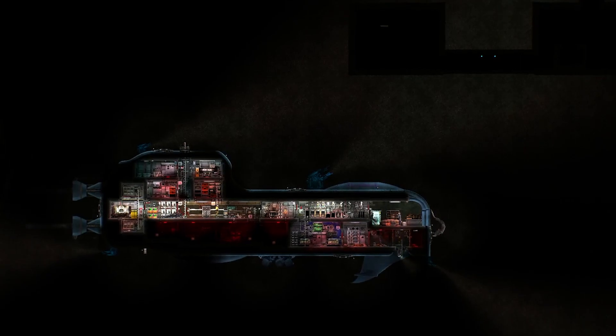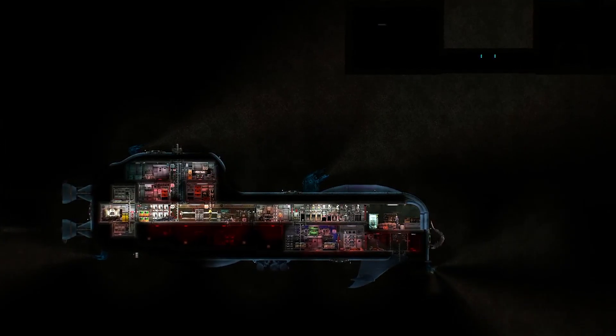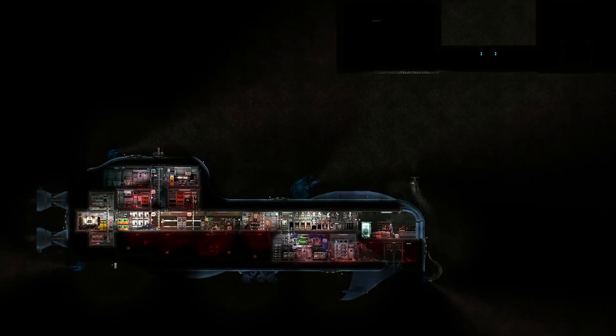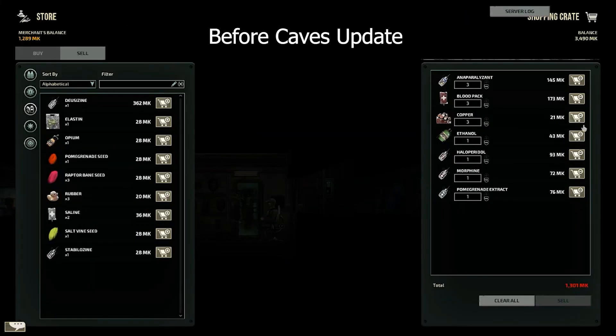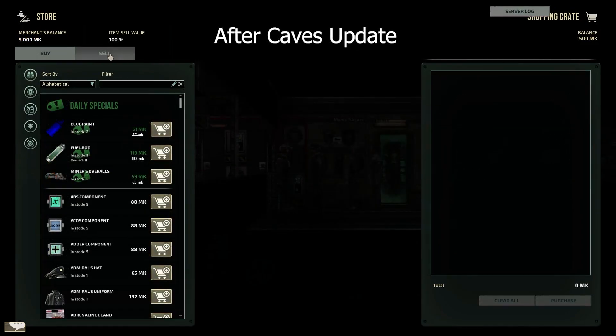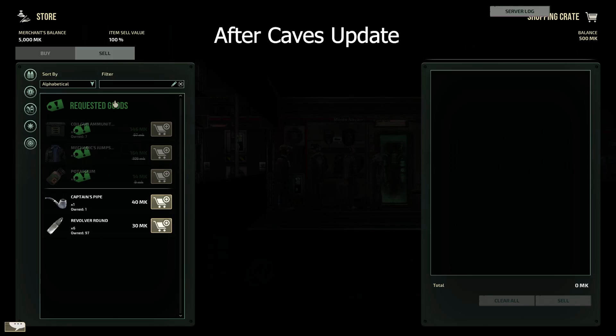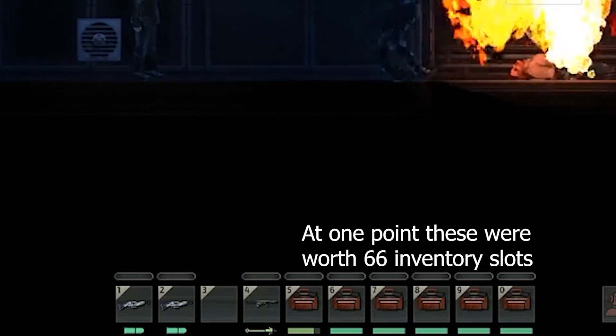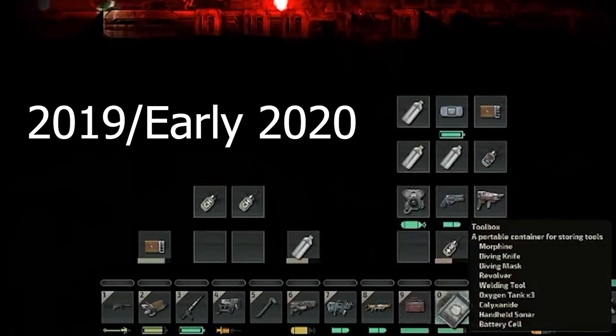Since there's a lot to cover and I've been working on this video for a while, know that some of this footage may be from prior to the Caves update when I'm talking about features that have remained unchanged. I only bring this up because of the extreme alterations to economy and storage that the Caves update brought, which is something I spoke about the need for in my previous video. The issue I was running into was the massive amount of storage space any individual player could have by filling their inventory with toolboxes.